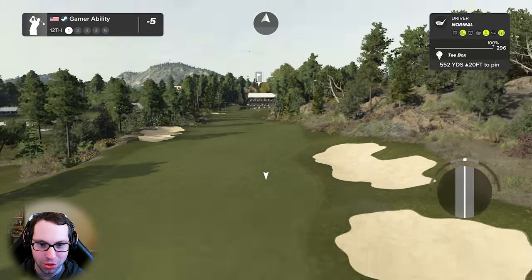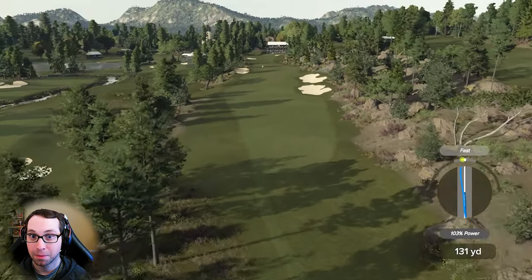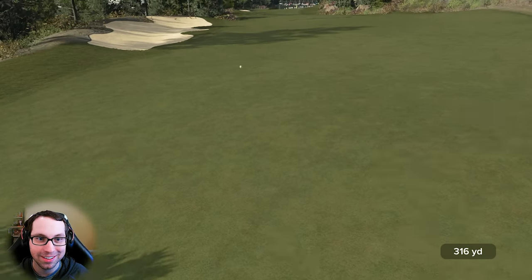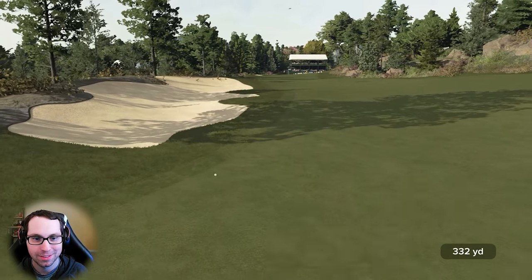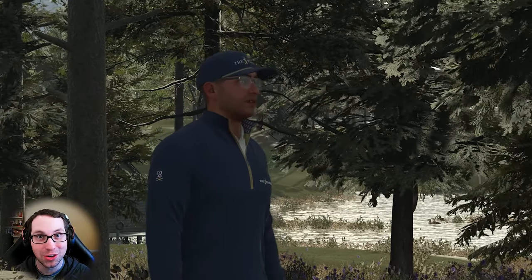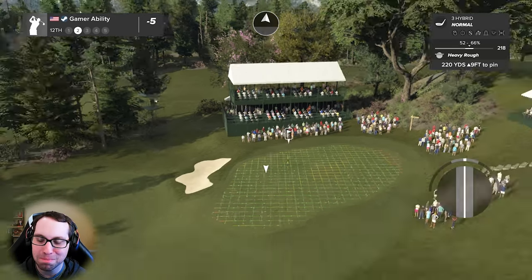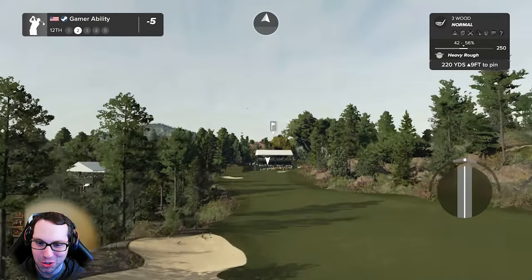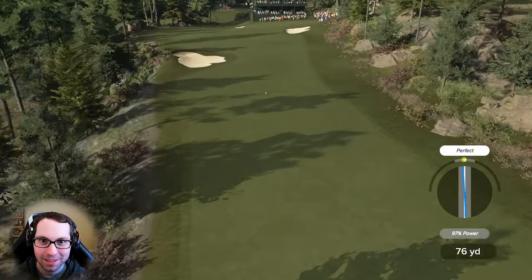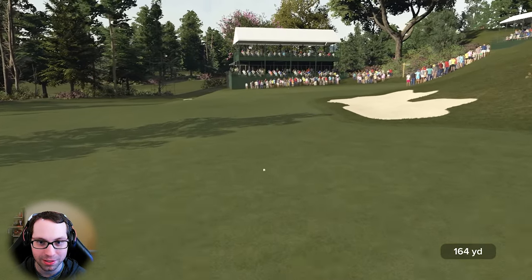552 yard par five. Everything's slanted right to left — gotta put this up to the right. That pull on the swing plane was ugly, but I talked about hitting your spots. That's not hitting your spots — but just as important, learning what not to do. I'm gonna send it. We striped that ball — these are firm fairways, it's gonna roll out quite a bit. Beautiful.